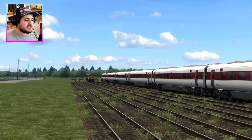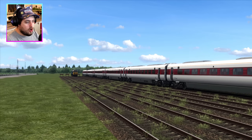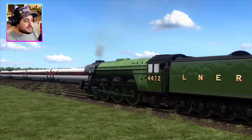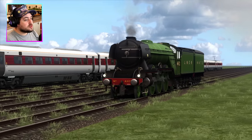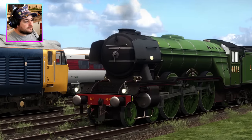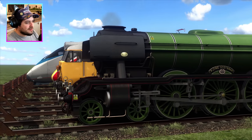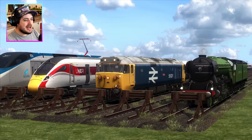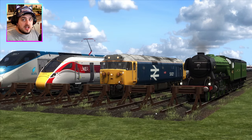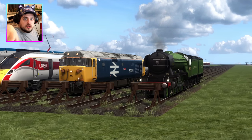I can actually hear a steam train coming from the distance — who is it? Is it the Union Pacific 844? It is — it's the Flying Scotsman! Apparently the Flying Scotsman is faster than the Union Pacific 844, which means that's another five points for Great Britain. Scotsman parks up looking very good — well done. So Great Britain has a mind-blowing 33 points, and we now wait for the American diesel and the Union Pacific 844.